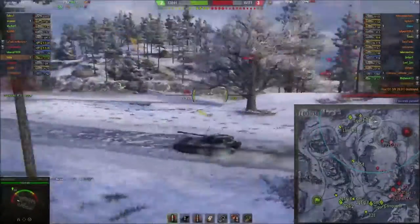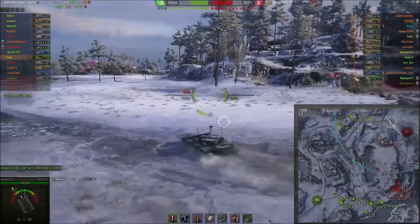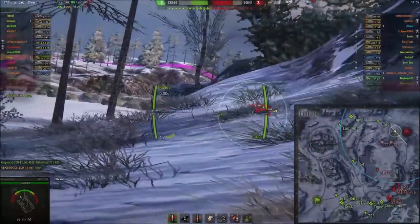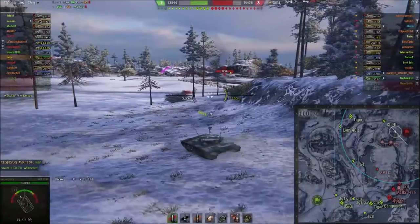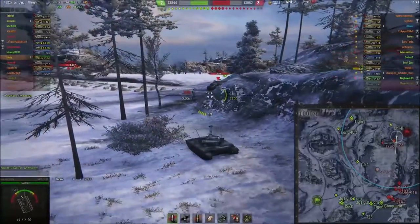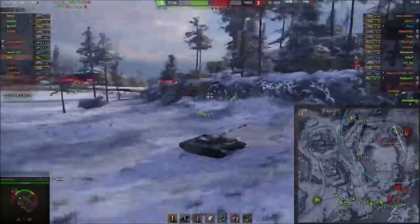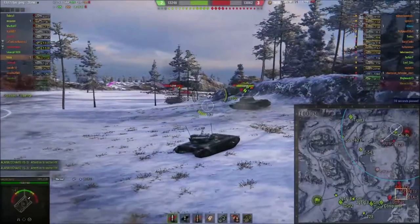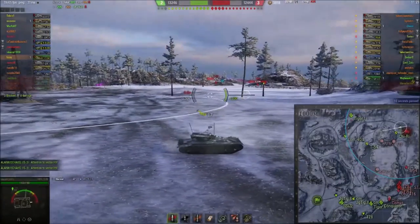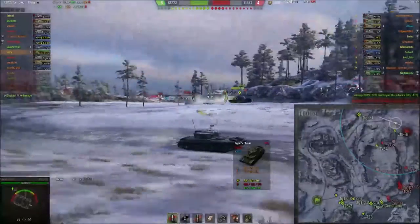We don't want to push out too much or expose ourselves too much, but we can have a quick peek and see what we can see. This will hopefully force some of the tanks down here to start thinking about coming back to defend the base, taking some of the pressure off our heavies on that road. So we proxy spot the T28 and fall back — the last thing I want is to get into a gunfight with the T28, as we simply don't have the armor to match what that gun can put out. We then see the T54 coming back our way, so it's time to get out of dodge.